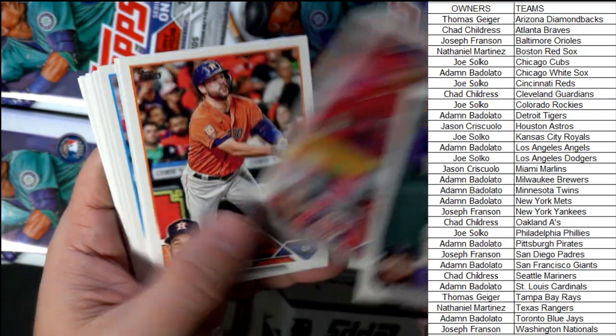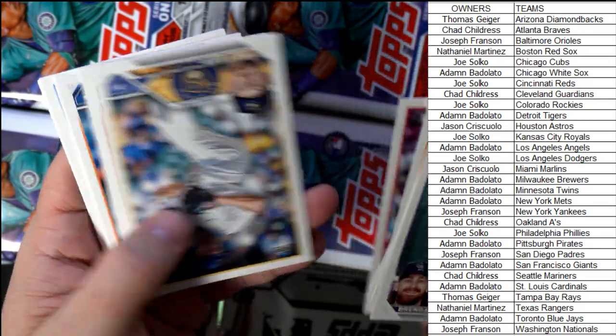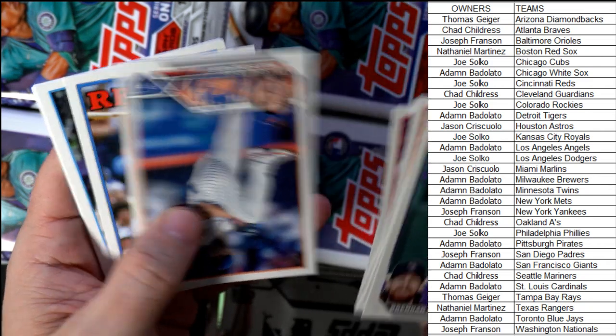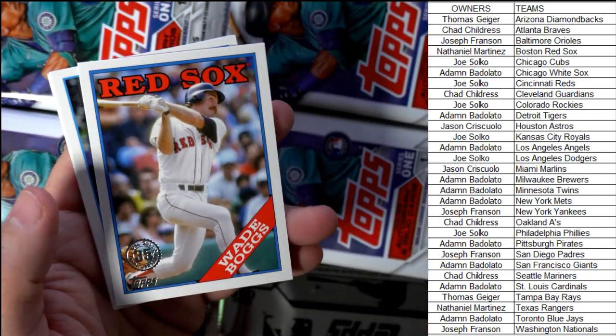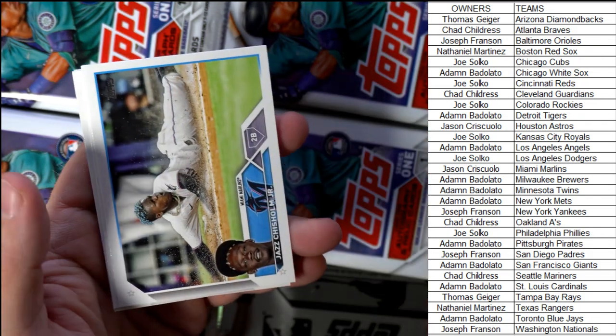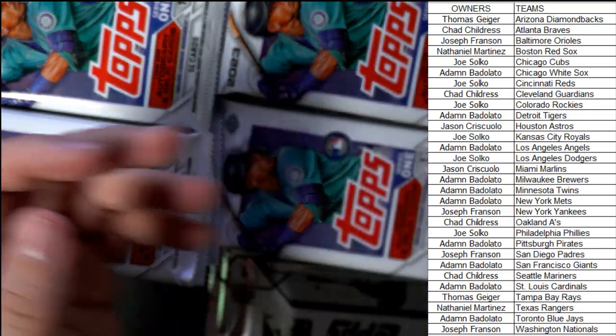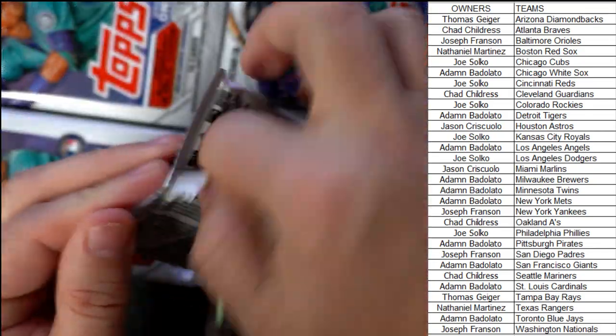What do you think about those home field advantage cards? They remind me of Downtowns — obviously they're Topps' version of Downtowns. Wade Boggs, Red Sox, Nathaniel M, coming out to you. Used to love some Wade Boggs, man.